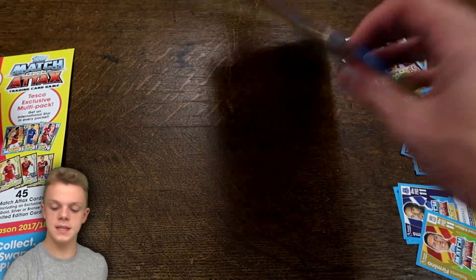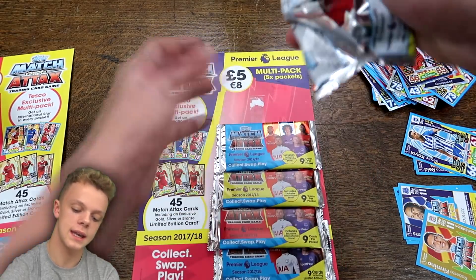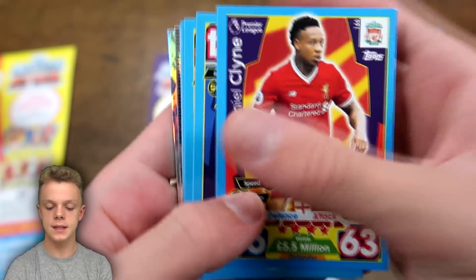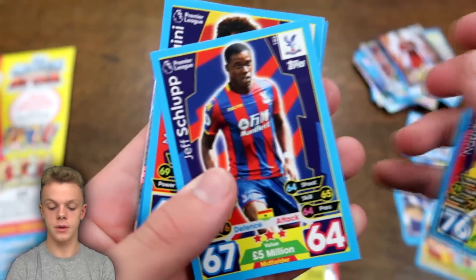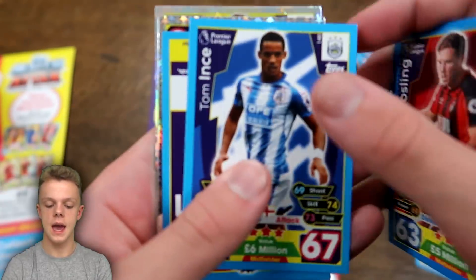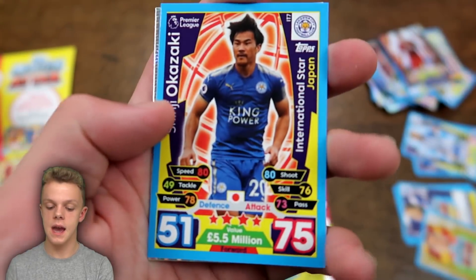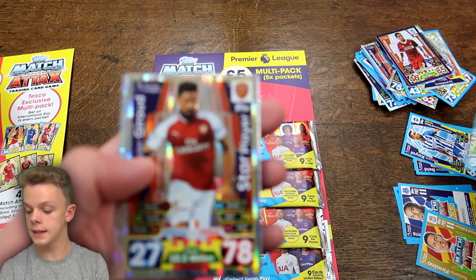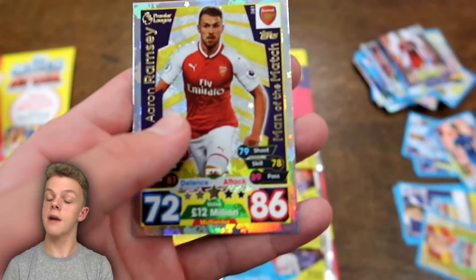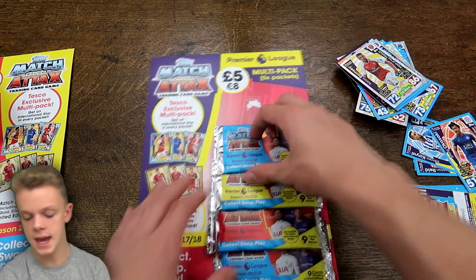We'll get straight into this second multi-pack and see if we can improve on the luck. Starting off is Nathaniel Clyne of Liverpool, then Jeff Schlupp, Marouane Fellaini, Phillips, Gosling, Ben Ince, followed by Okazaki as international star for Japan. And then we've got Giroux star player and Aaron Ramsey man of the match — haven't seen that one for a while — 86 on his attack.